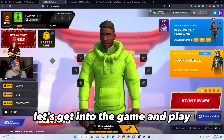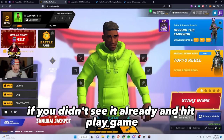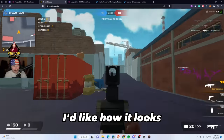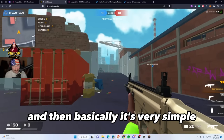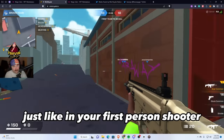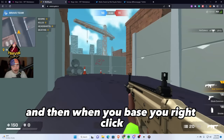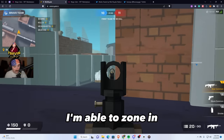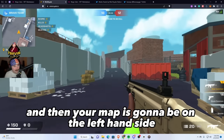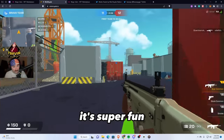Enough talking — let's get into the game. Hit Play Game on the right-hand side and here we go. It's very simple: WASD are the standard movement keys just like any first-person shooter, space is jump, and right-click lets you aim down sights with a little recoil. My sensitivity is super high. Your map is on the left-hand side and shows how many kills you have. They run super quick — it's super fun.